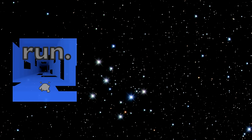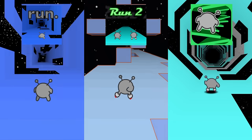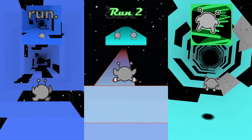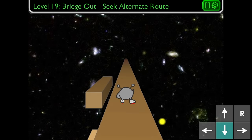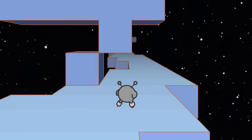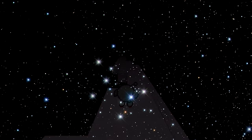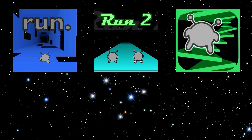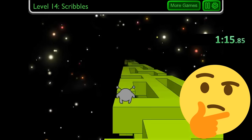But hold on — the games in the Run series all share one attribute in common. The character is constantly pulled forward at a seemingly fixed speed. There is no way to maneuver the character forwards or backwards with keyboard input. It appears as though you can't go any faster than the game allows. So, wouldn't this make the games in the Run series auto-scrollers? And how are you supposed to speedrun games like this?